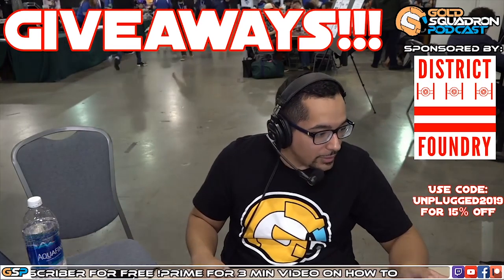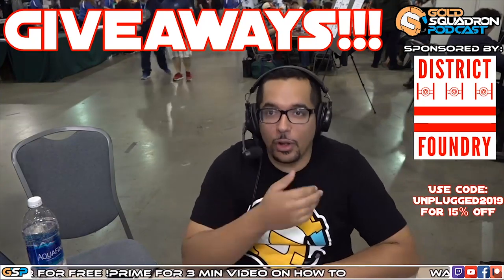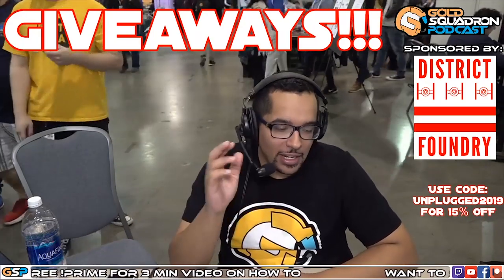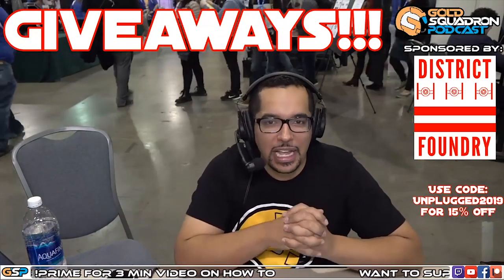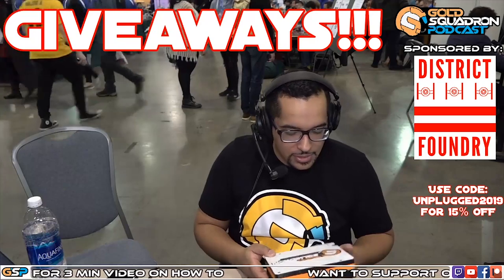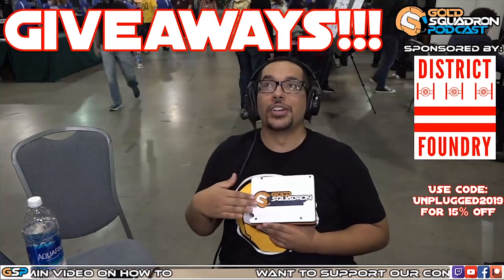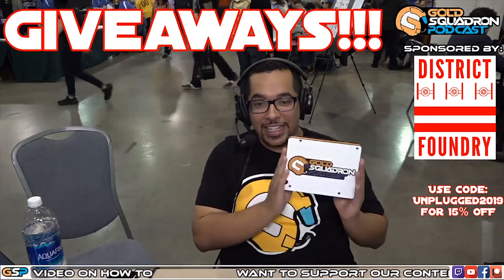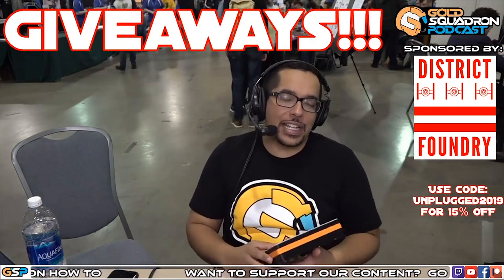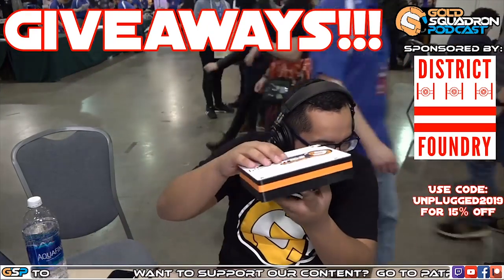I'm totally stalling because I forgot to bring up the giveaway screen — there it is. For giveaways, all you have to do is type anything in the chat. You can put an emote, type something. Some people don't like to chat but guys, it's so fun and you win free stuff. One of the cool things I have today — to be given away tomorrow — is the new GSP kit from District Foundry. Use code UNPLUGGED2019 for 15% off. It's absolutely beautiful — 3D layered, the white is really popping out. Somebody is going to be getting this tomorrow during the final.